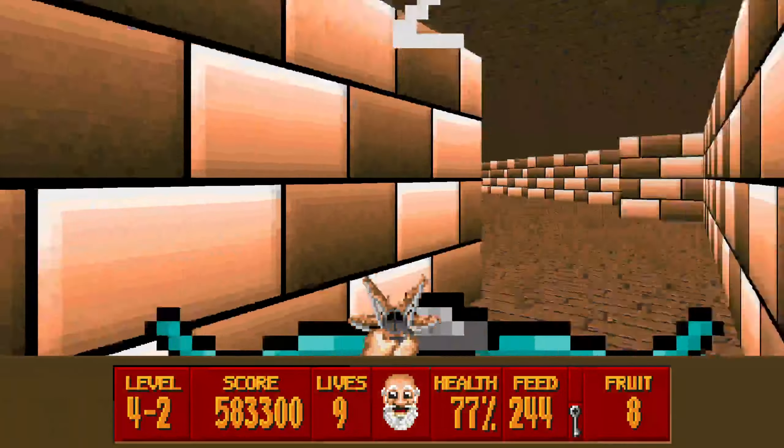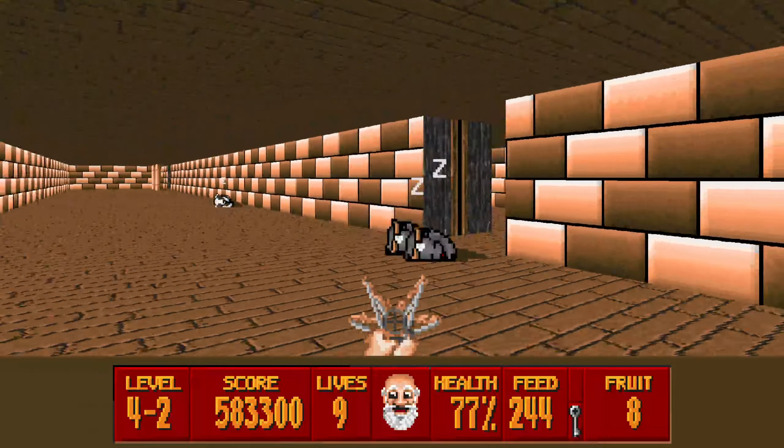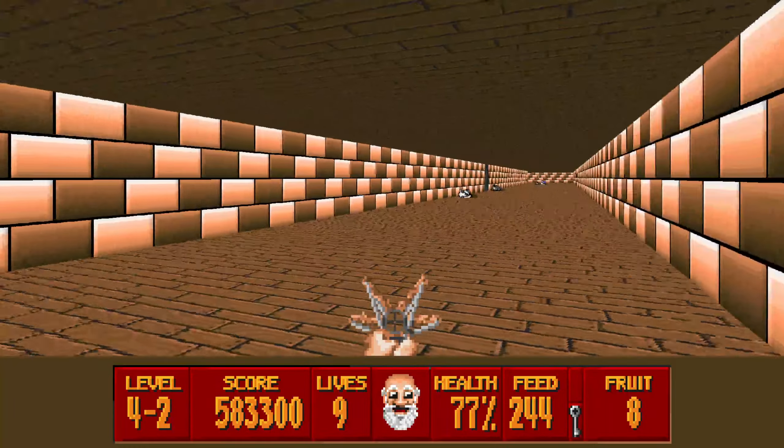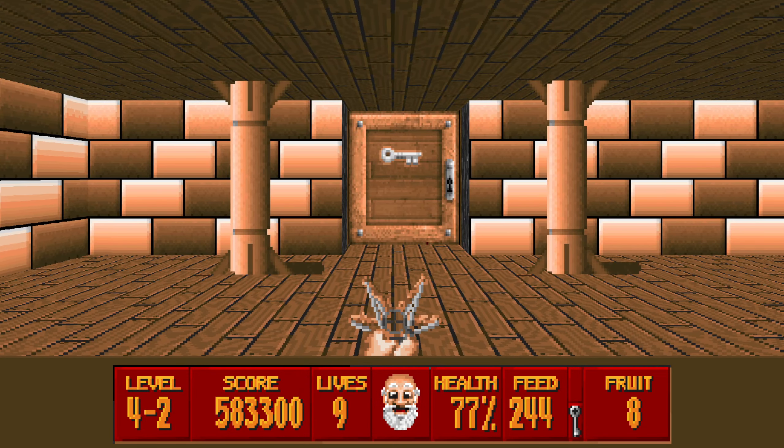Just a random little section, but don't forget this guy over here. I wish they'd put some more different textures. Anyway, with our silver key we can go into here. And 22 down.